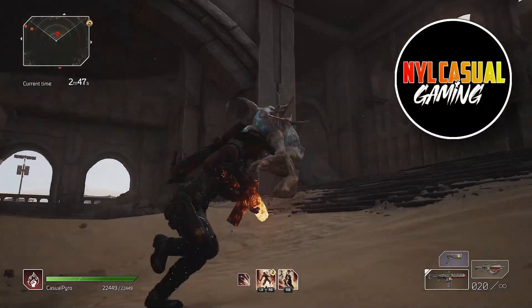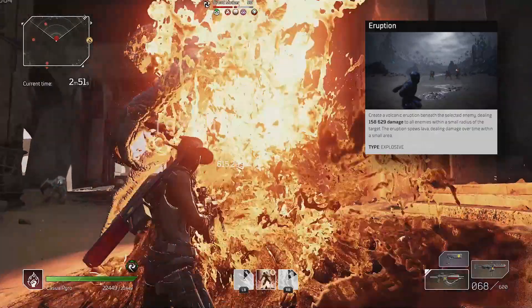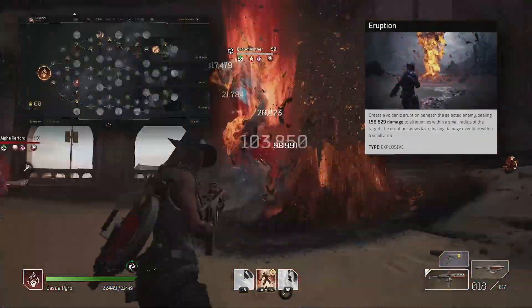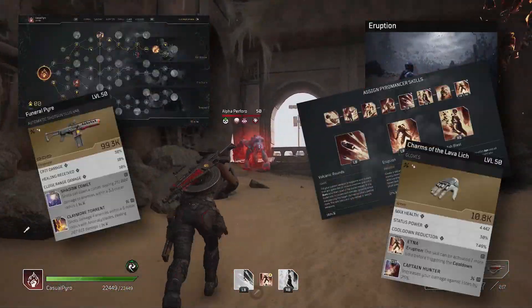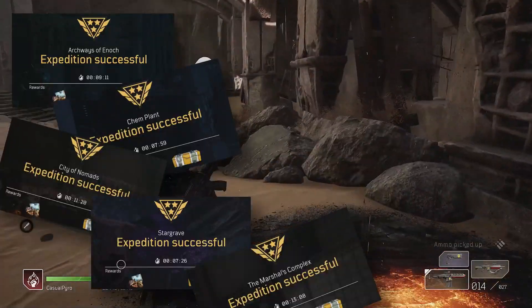Casual here. There is nothing better than a massive eruption into the face of a Broodmother, but eruption can sometimes feel a little impotent. So I'm going to show you how to set up your build to run expeditions in great times, all in 90 seconds. Let's get into it.